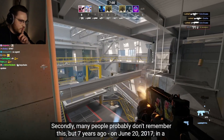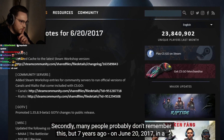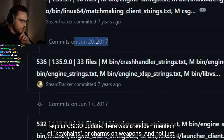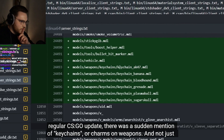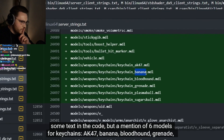Many people probably don't remember this, but 7 years ago on June 20th, 2017, in a regular CSGO update, there was a sudden mention of keychains or charms on weapons. And not just some text in the code, but a mention of 6 models for keychains.